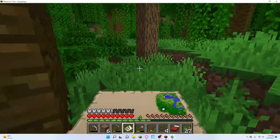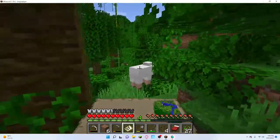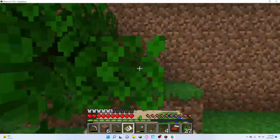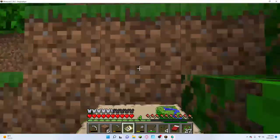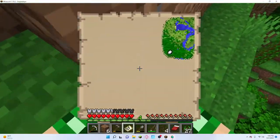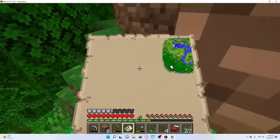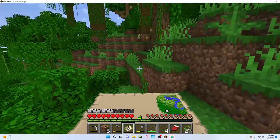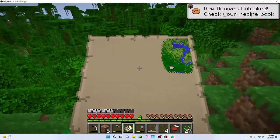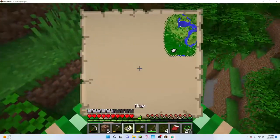Beautiful. We're gonna gather some jungle stuff - may make like a jungle treehouse in here with some of the bamboo. Yep, okay, we're about to go deeper into the jungle than we ever have gone before. Ooh, cocoa beans! Now I can make cookies. Brown dye and cookies - it's actually really good because we need some.